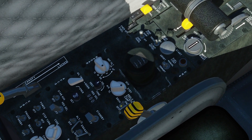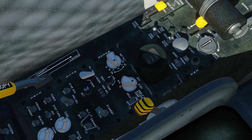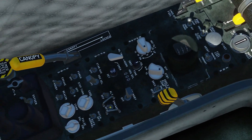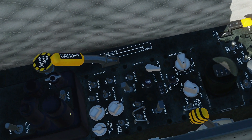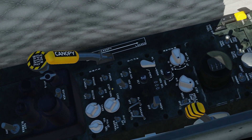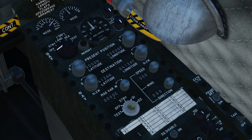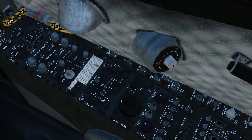Also on the left hip panel: angle of attack comp — turn it on with a right click. Next, AFCS — turn this switch to standby with a right click. Then oxygen — right click to set oxygen. We will come back to the AFCS a bit later.